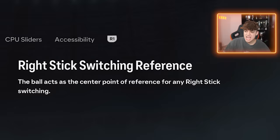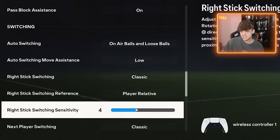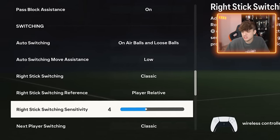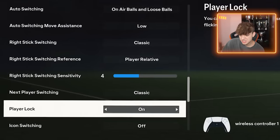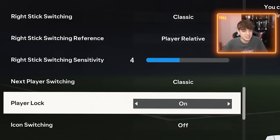Go player relative. If you go ball relative, no matter where you switch, it's just going to switch to the closest guy to the ball. This I've got on four — I tried seven and stuff, but four is the most consistent like last year and the year before; four was good for me. Next player switch I've got on classic. Player lock I've got on. And icon switch I've got off — icon switch is just annoying. If you click the right stick accidentally, a load of different things pop up on the screen which I don't like.